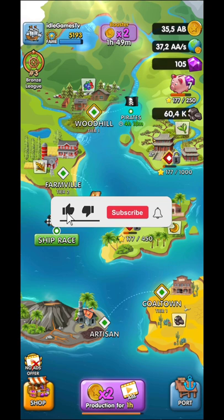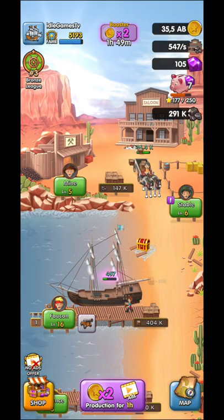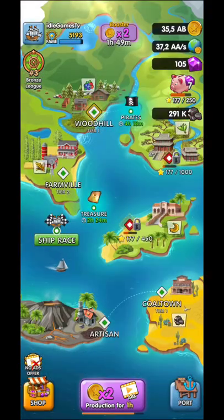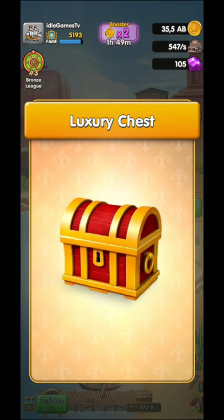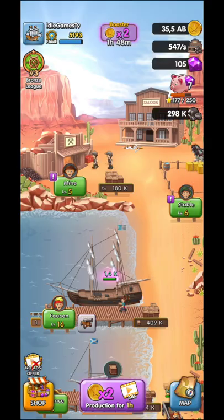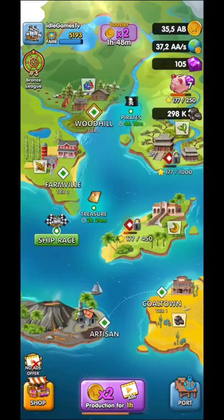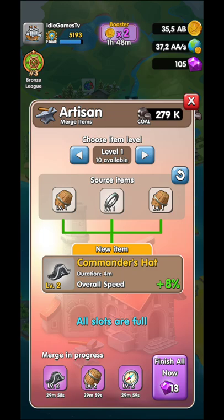This is your big map. You're going to start in Farmville, afterwards Wood Hill, and the third location you definitely need is Cold Town. You're going to need to unlock it, because after you unlock Cold Town you'll have unlocked the Artisan. In the Artisan section you're going to be able to merge your relics.